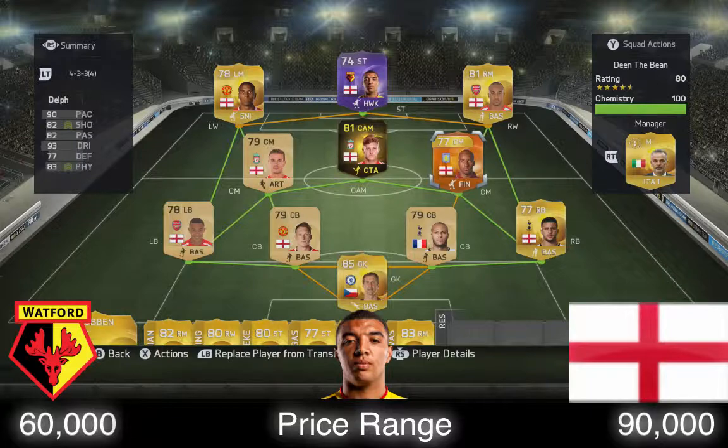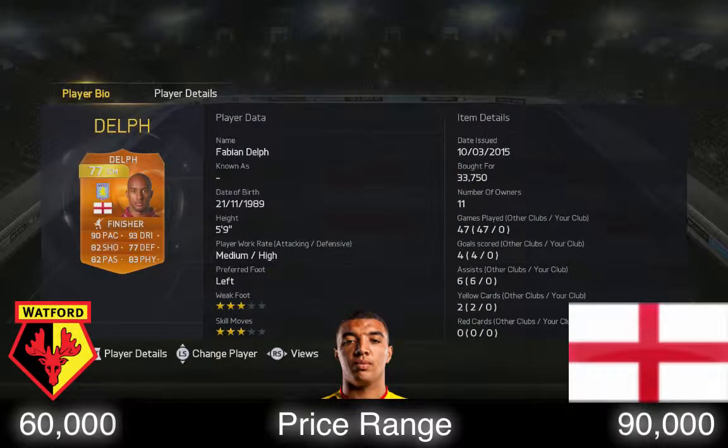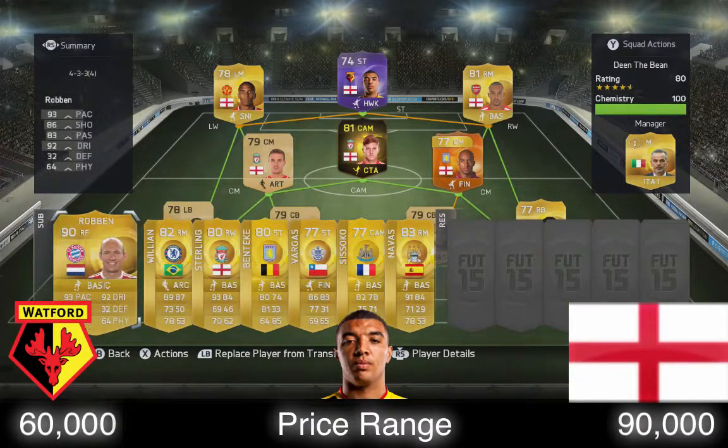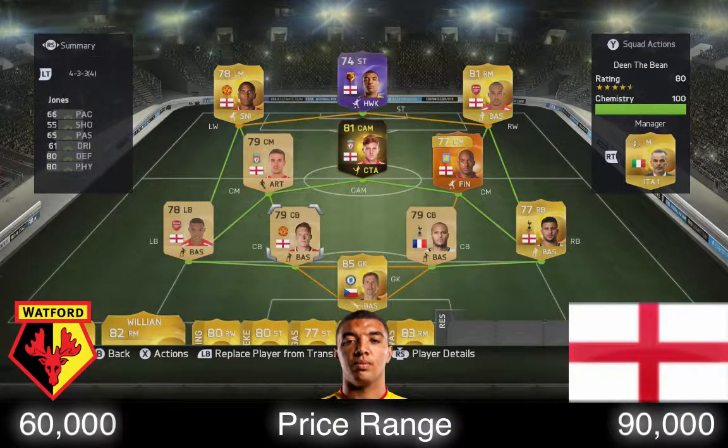I know Delph has an attribute card but that's because I bought him right there. This is my team — I've got Robin on the bench just in case. Let's get into the review.